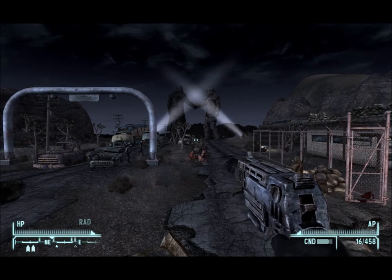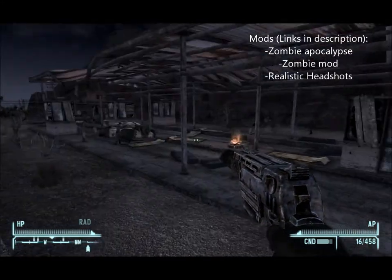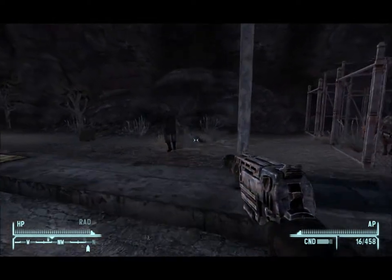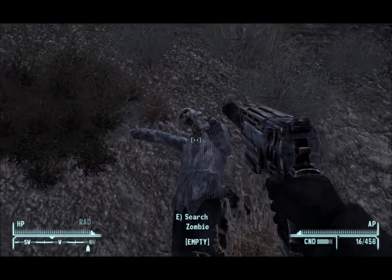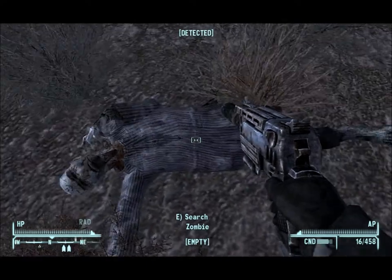One of the other mods I have running right now is called Realistic Headshots. It pretty much makes it so that headshots are instant kills. It ends up working for most creatures. There's a zombie right there — you guys can see he's a real beauty.